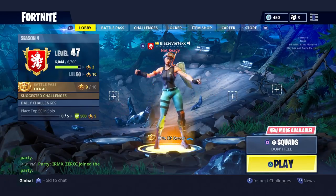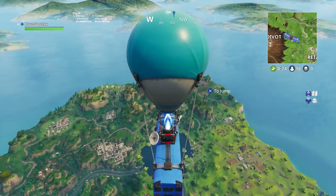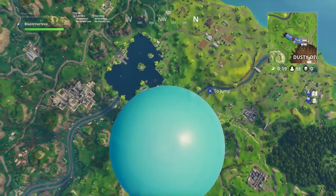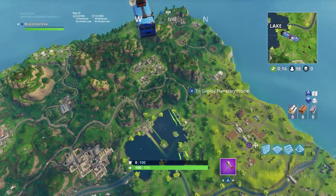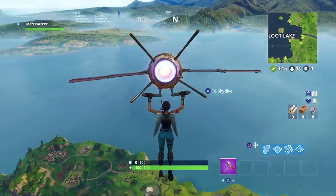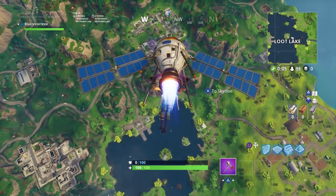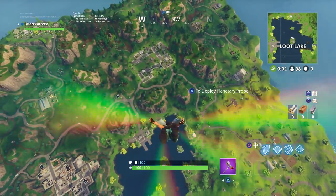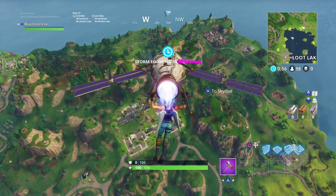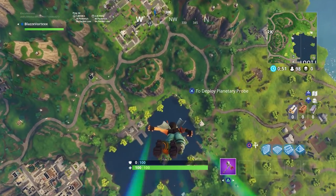Let's get some gameplay with this skin combination. We're going to land at Pleasant. Right now let's take a look at how it looks with the glider. Three, two, one — boom! I think this is so cool because the little satellite things match with her pants kind of, and the orange matches with her snorkel gear, and the white matches with the wings. That's why I chose this glider. You can also use the Scaly.